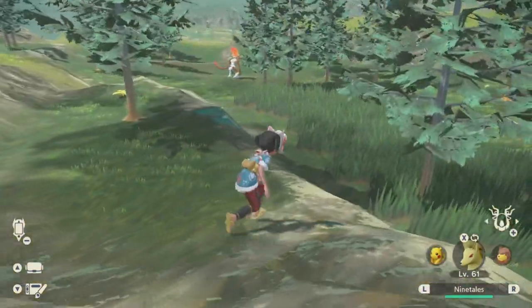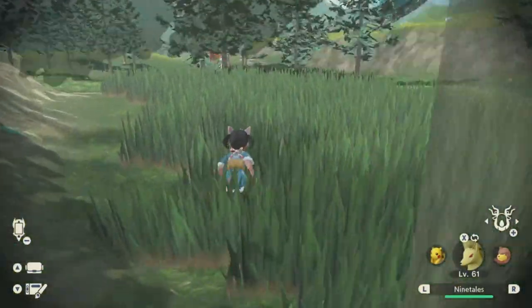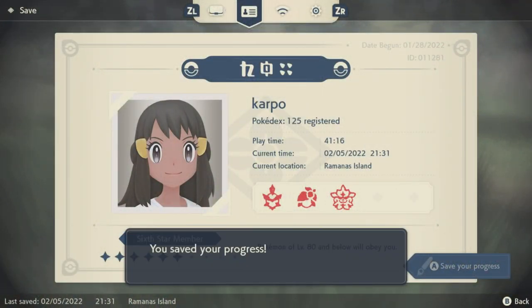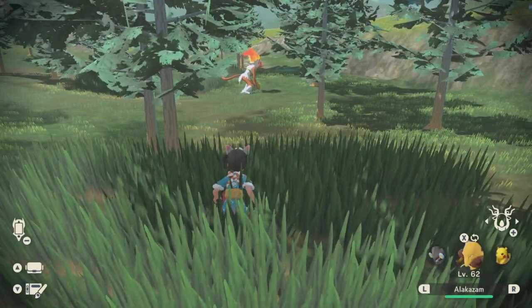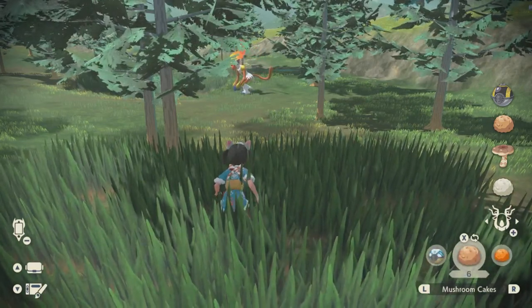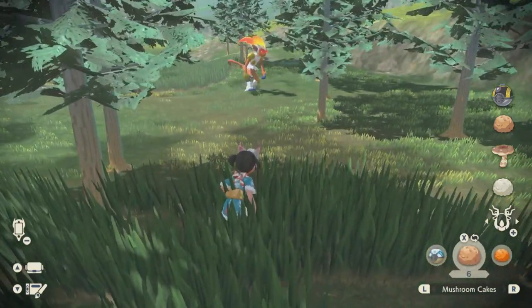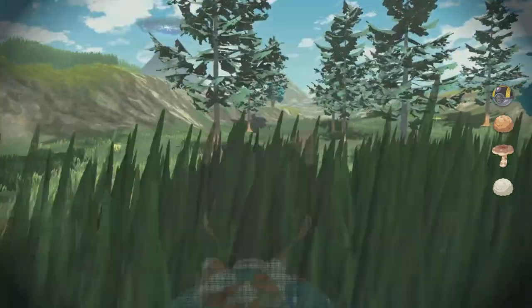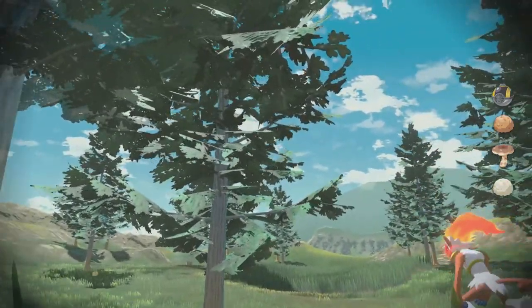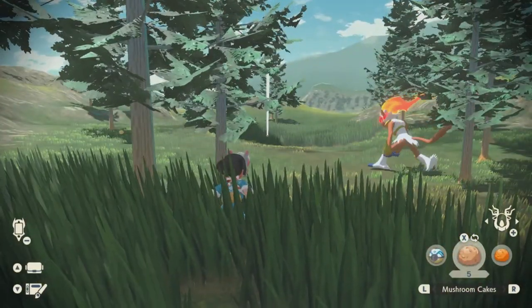And this is the strategy. Thank goodness for us, there is a lot of brush over here. So once again, create ourselves another save. Now, this is where the fun starts. Hopefully by now you have progressed and got yourself a six star rating and have yourself an Ultra Ball. It's going to make everything so much easier. And this is the strategy. From here, we're going to throw out our lovely mushroom cake. Should be a lot of these in your inventory.